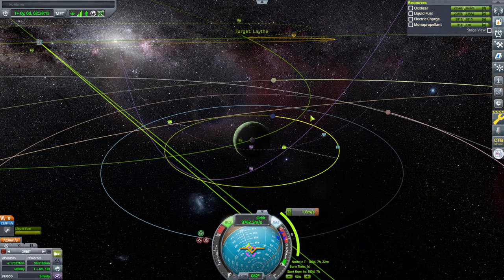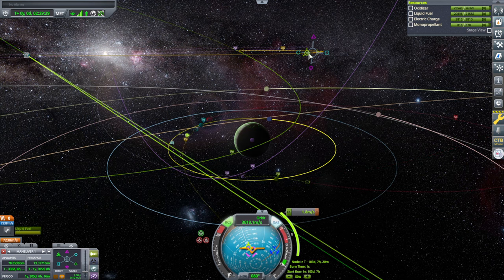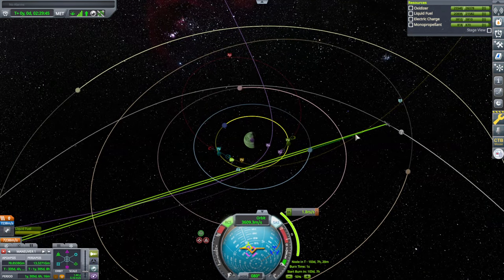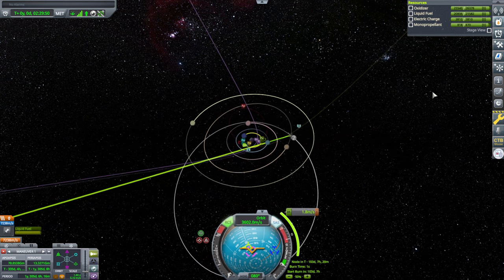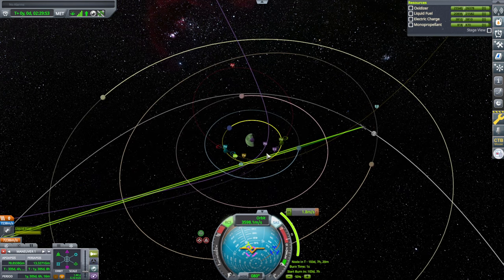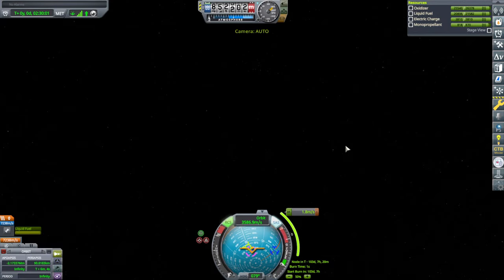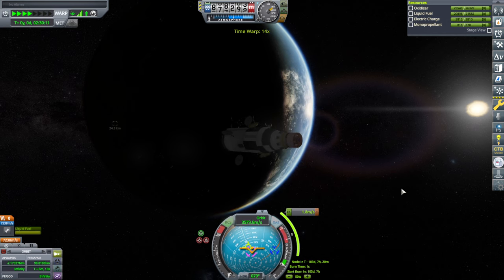We get an encounter with Lathe in the wrong place — that seems too finicky. There's a capture, and another pass by Lathe for some reason. Then passing by Lathe the second time it flings us out again. Because if you really wanted to pass by Lathe twice but then not capture around Jool, that's the way to go. But 1.8 at the mid-course correction, and the tender is on its way with its load of fuel.